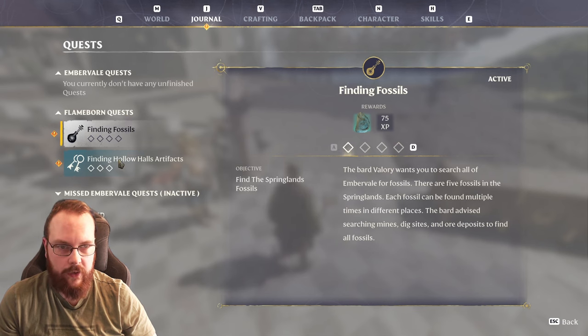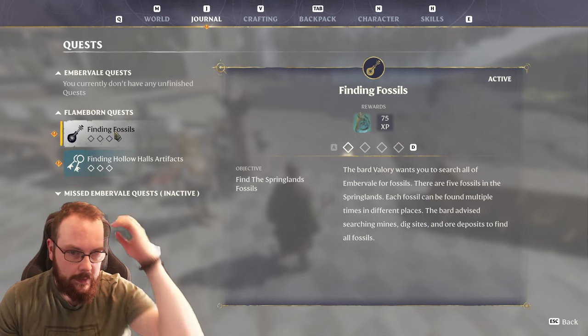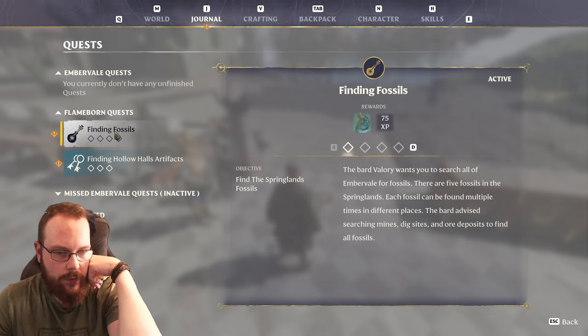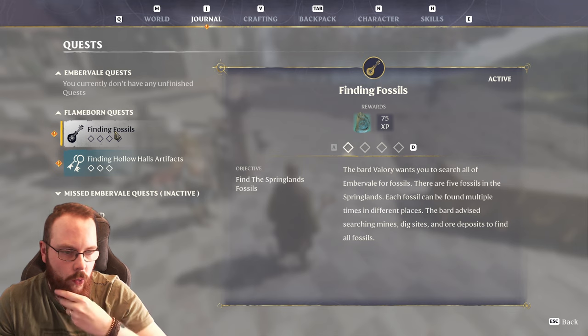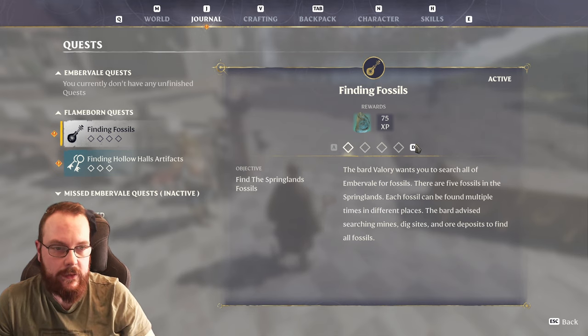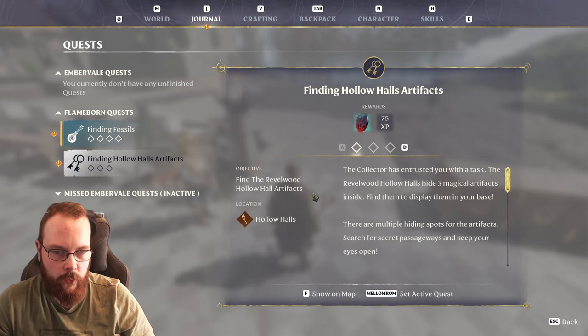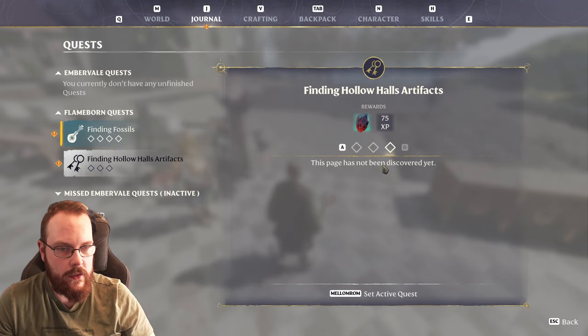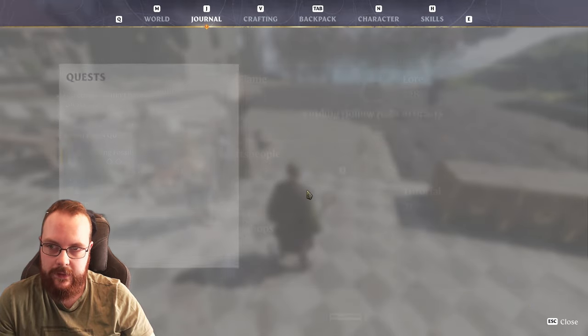What about these quests? Finding fossils, finding hollow halls. The Bard Valerie wants you to search all of Ember Vale for fossils — there are 5 fossils in Springlands, each found multiple times in different places. The bard advised searching mines, dig sites, and ore deposits. And then there's the Revelwood Hollow Hall artifact, and probably ones in Nomad Highlands and Kindlewaste too.